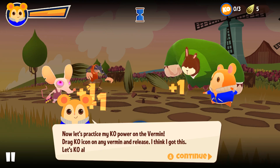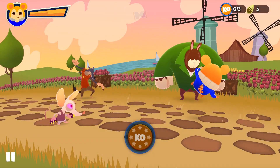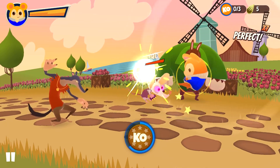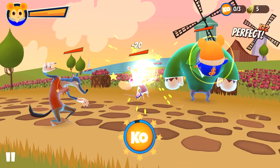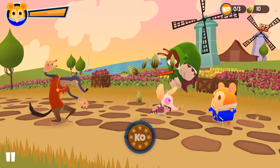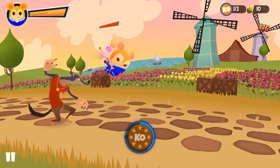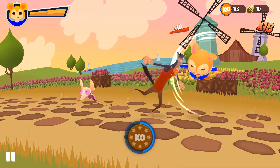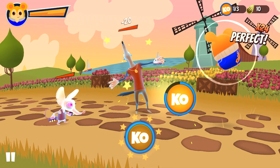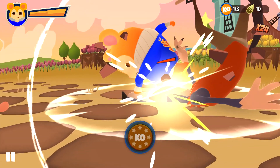Shockingly violent tiny hamster child. Let's practice my KO power on the vermin — drag KO icon on any vermin and release. I don't really have to look at it necessarily, it's more that I just need to get used to the rhythm on its own. The rhythm's consistent so I can just get a feel for it instead of looking at the halos.